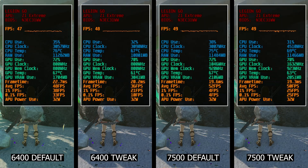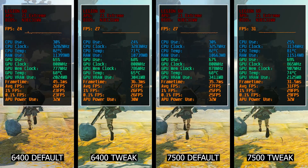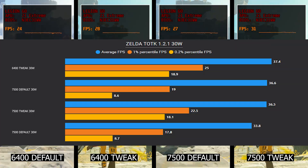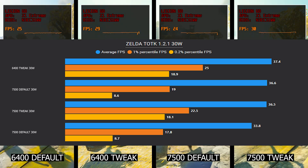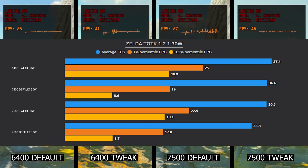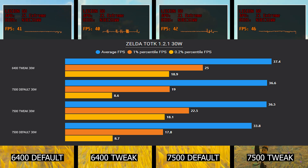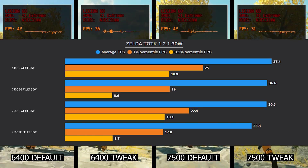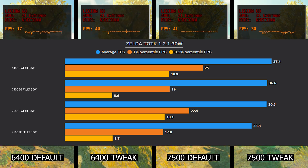Cranking the TDP to the maximum 30W, we get the maximum performance on the 7500 tweak, reaching over the 50 FPS mark in the standstill position test. Switching to the gameplay section, FPS results tend to be better on the 6400 post-tweak, with improved lows as well. So it seems that while in standstill the 7500 MT/s tends to be better, in actual gameplay it's still ideally better to run memory at 6400 MT/s, and by doing the tightening memory timing tweak, you'll further enhance performance.